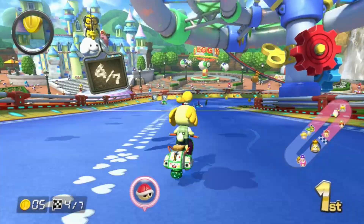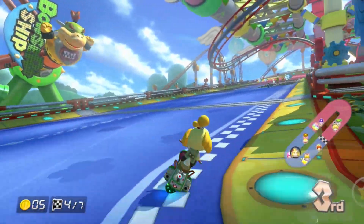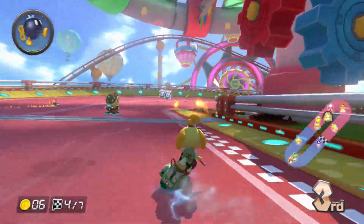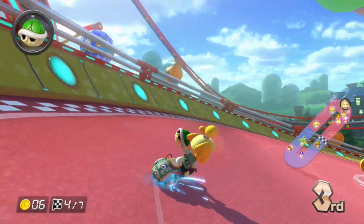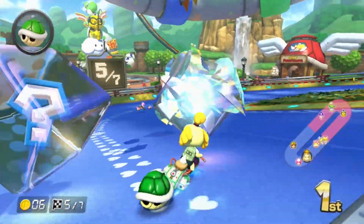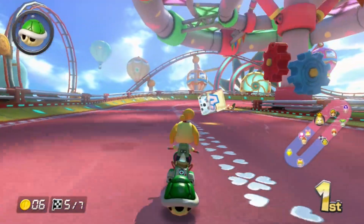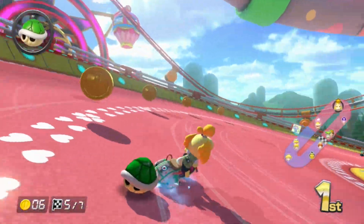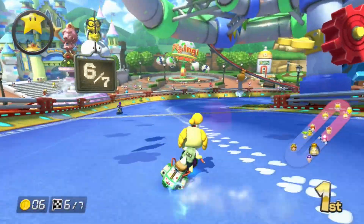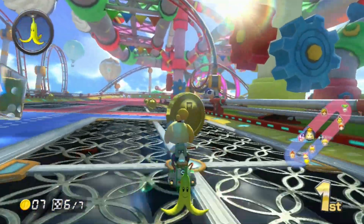Now I realized in the 50cc run of this course that I didn't talk about the stuff around the edges — that friggin' Ferris wheel right there. I'm in third. The Ferris wheel at the back there is based on the Ferris wheel from Mario Sunshine, I believe. Well, at least it looks sort of like it, which I think is a nice little detail because Double Dash was out on the GameCube at the same time as Mario Sunshine. So it's a nice touch.